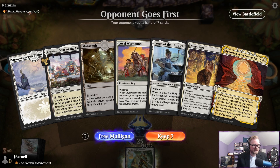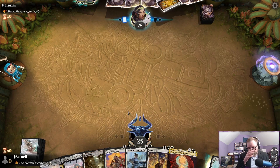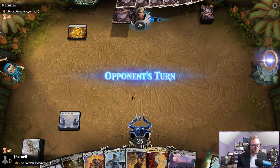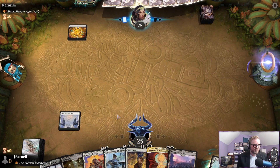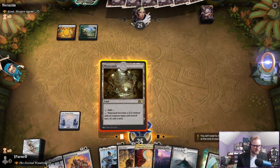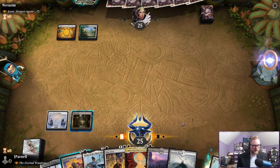On the draw against a Johnny Sleepy Agent. We have a Loyal Warhound on the draw — we're gonna keep it. We are going to keep, and let's play this Mutavault here.